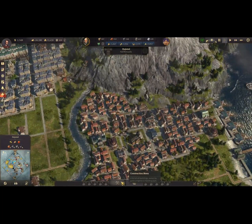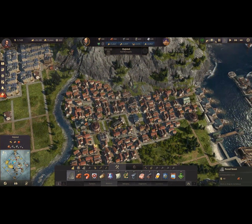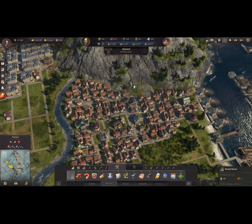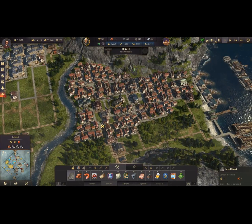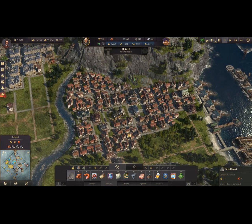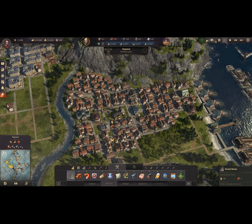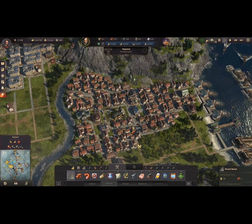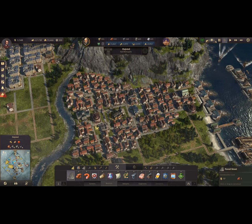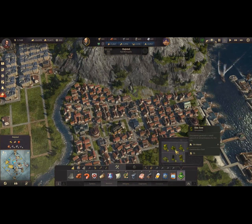I guess technically we could spend some time upgrading these villages. A road through there, road through there, road through there. Looks good. A single road there. Let's continue the road across there, and we're going to need another road through there as well. Let me see what kind of trees we can build now.